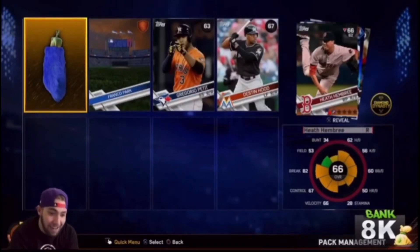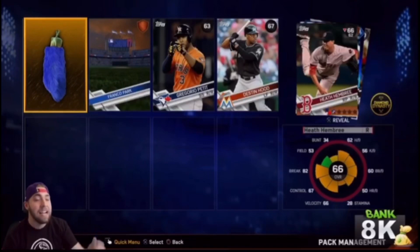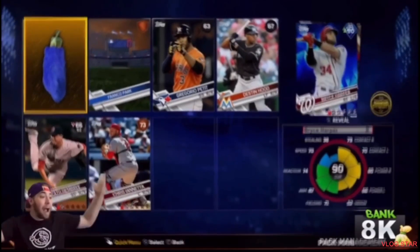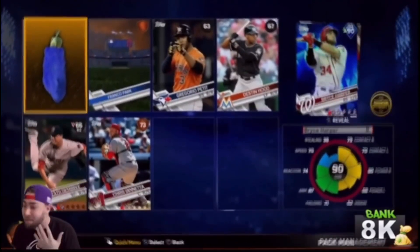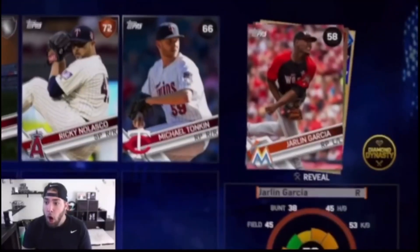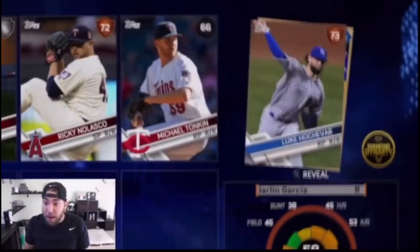Episode 1, I'm hyped, let's go. First diamond pull of the year is on pack squad — 90 overall, who's it going to be? I just called it, bro. Did I not just call this pull? What is happening? Let me tell my phone.